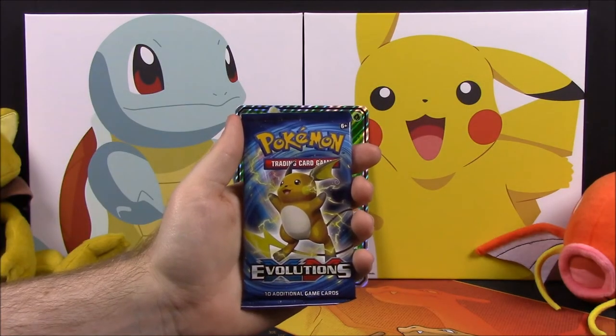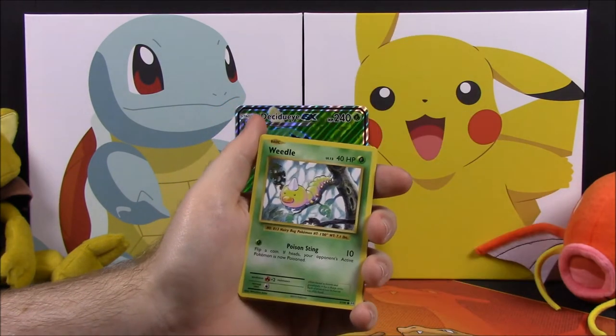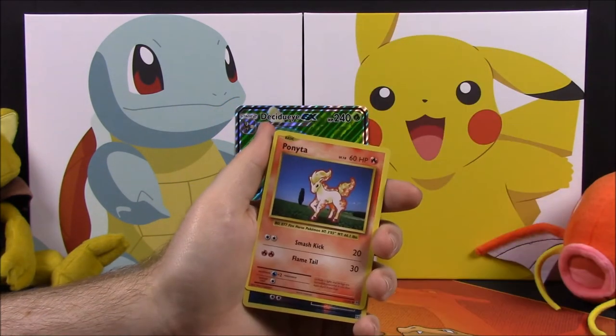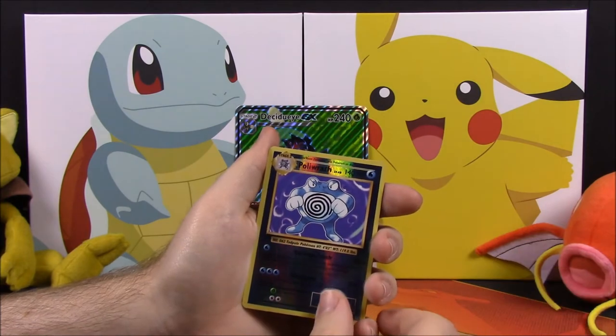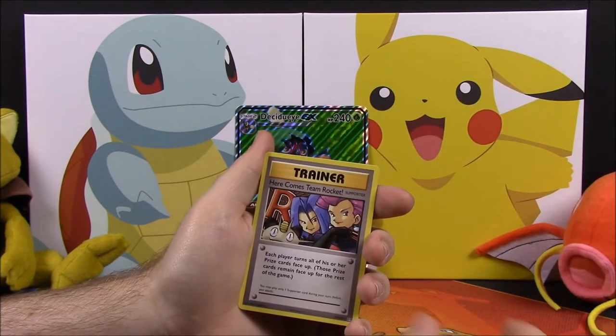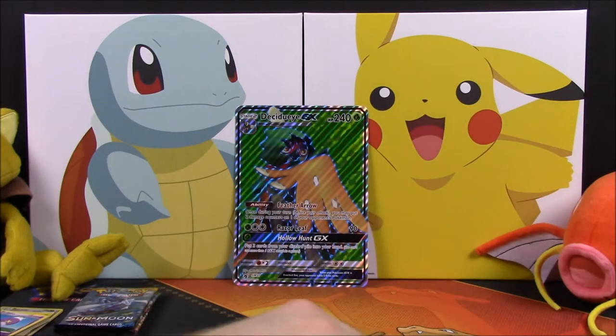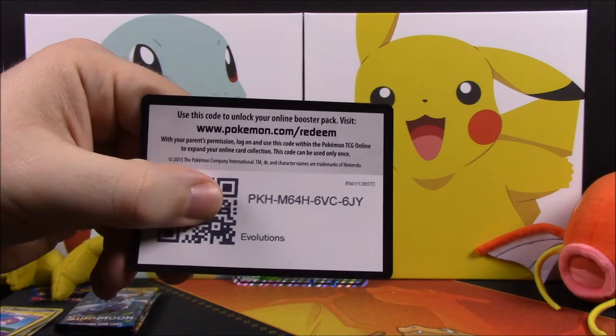Next up is an Evolutions set. Out of that we got a Gastly, Sandshrew, Weedle, Tangla, Ponyta, a Poliwrath Reverse Holo, a Starmie, a Revive Trainer, Here Comes Team Rocket, Secret Trainer, and a Magmar. And then your code.